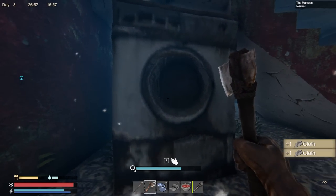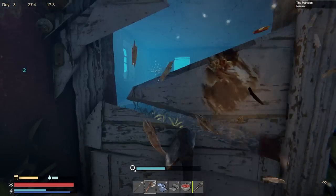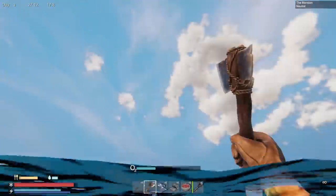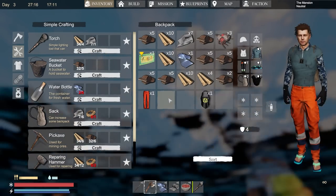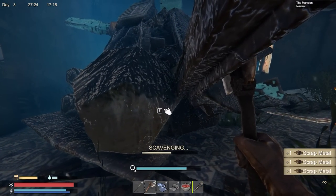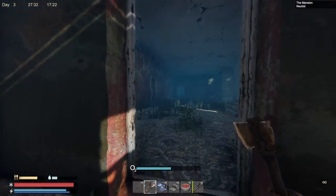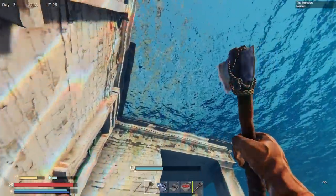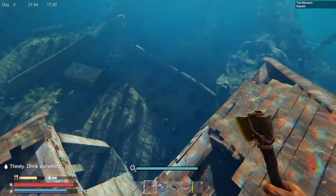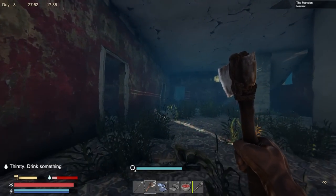My thirst meter isn't going down as fast as I thought — good. I love the fact that there's so much cosmetic stuff you can find — that's pretty cool. I think I'll go down one more time and then go back to base. Maybe make a workshop — that'd be pretty cool. If I have what I need I'll definitely make a workbench.